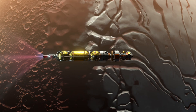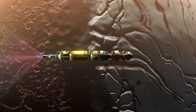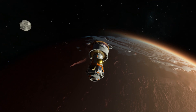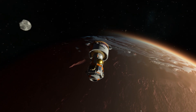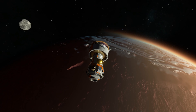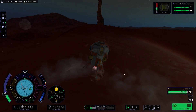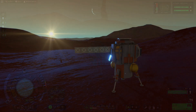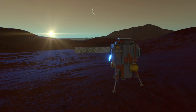Well, here's the good news, SimGamers. We've managed to complete this mission and get a bunch of science along the way. In fact, we can transmit that science. But here's the bad news: this ship does not have enough Delta V to reach orbit.